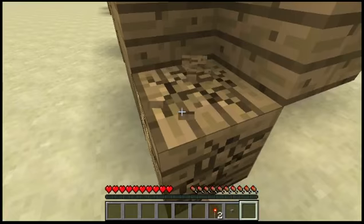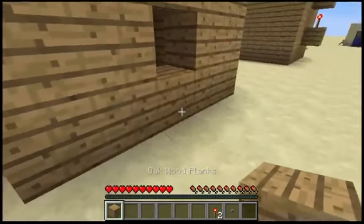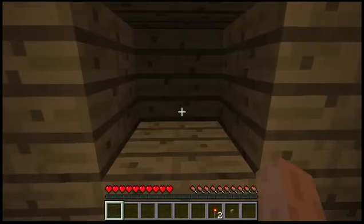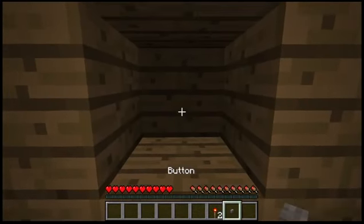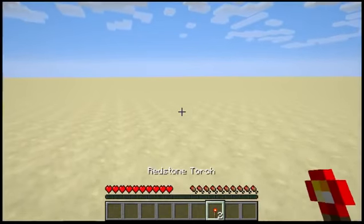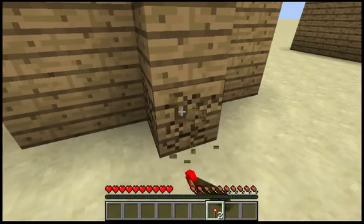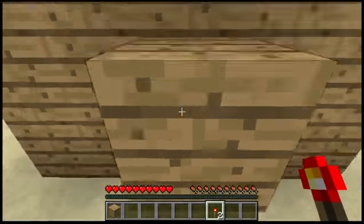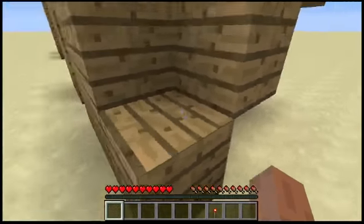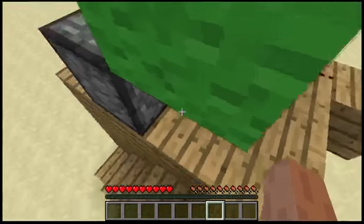You actually need another block as well for that. I'm just going to get rid of this one here and just put it there, because I need to put one on top of that, right there. Then we can put our button in. And with our remaining two redstone torches, one there. I'm just going to get rid of this block because it's not needed. Put one there. And then I'm going to have to go back up to put one up there as well. Right there.